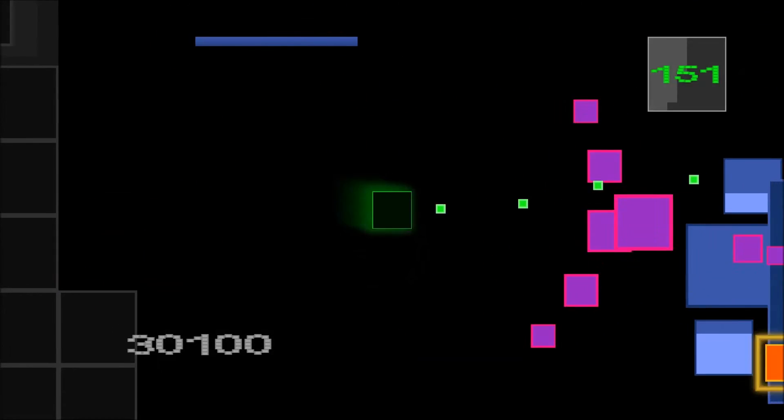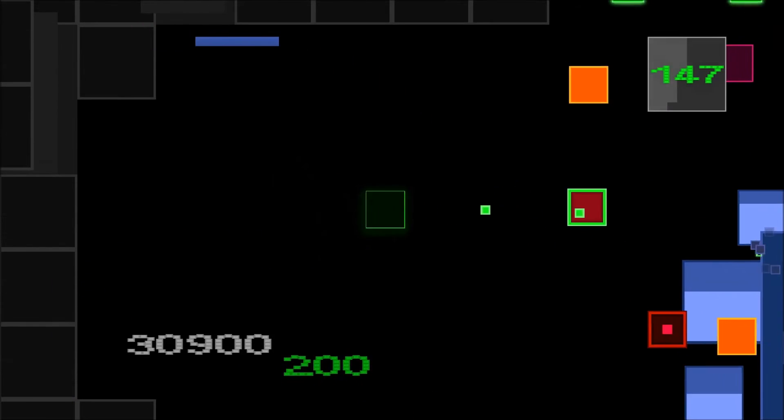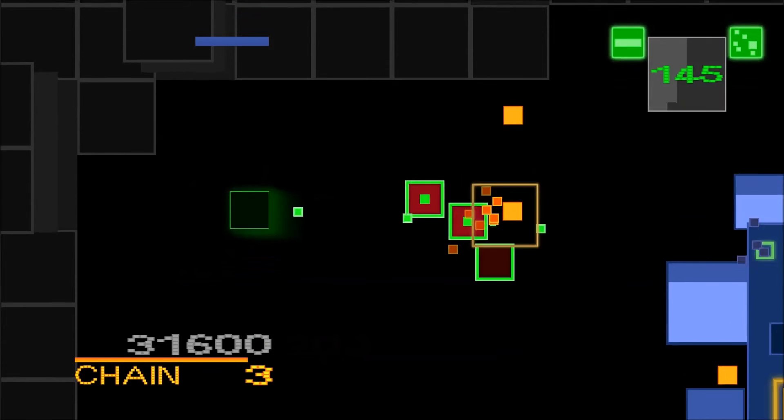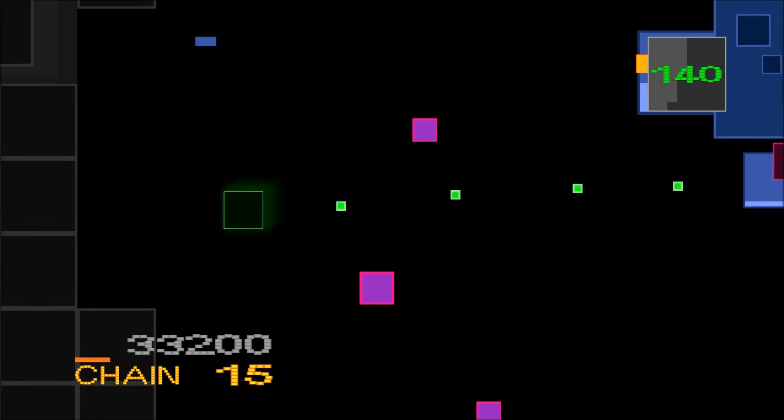It has a variety of attacks that launch randomly and it's very tough to damage. The weak spots are really the corners — you can see where the shield retracts and the corner of the block is exposed, and that's what you want to aim for on this one.